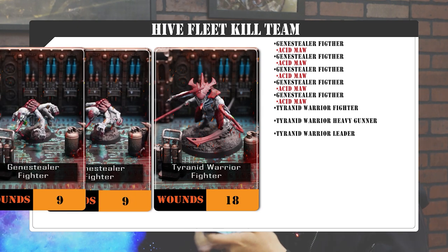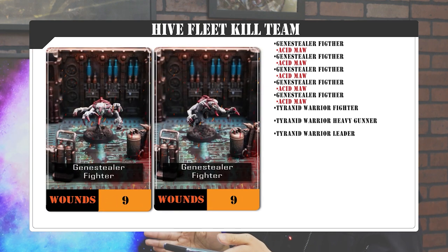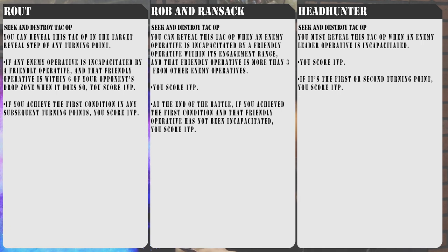And then I have my Genestealer, which will be equipped with the Maw, which gives me plus two to hit, and then three-three with Splash, so it will give me Lethal 5. It is basically a Super Bolt Pistol. And for my attack ops, I'm bringing Rao, Robin Ranzak, and Headhunter. The game plan is to literally go in and kill. And what are you bringing today?